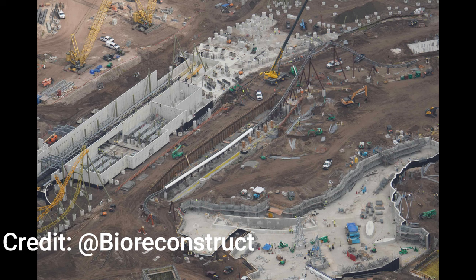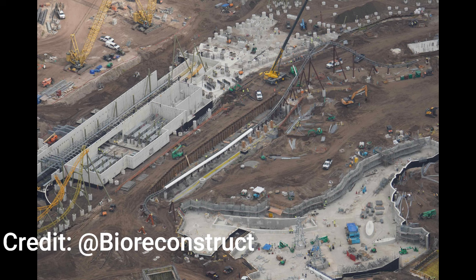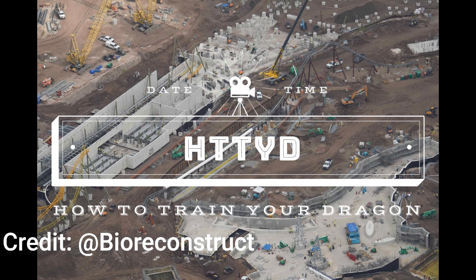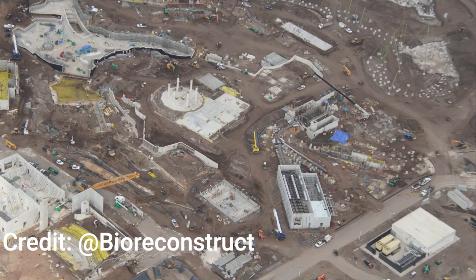Moving on to How to Train Your Dragon, you can see the massive launch and hill for the coaster right there. There's also some Starfall Racers action to the left. The big concrete area is going to be a massive pond where the coaster will go under in a tunnel. There'll be some statues in there, and it'll serve as the entrance to the land as well. This is going to be the biggest land in the park and it looks absolutely fantastic.